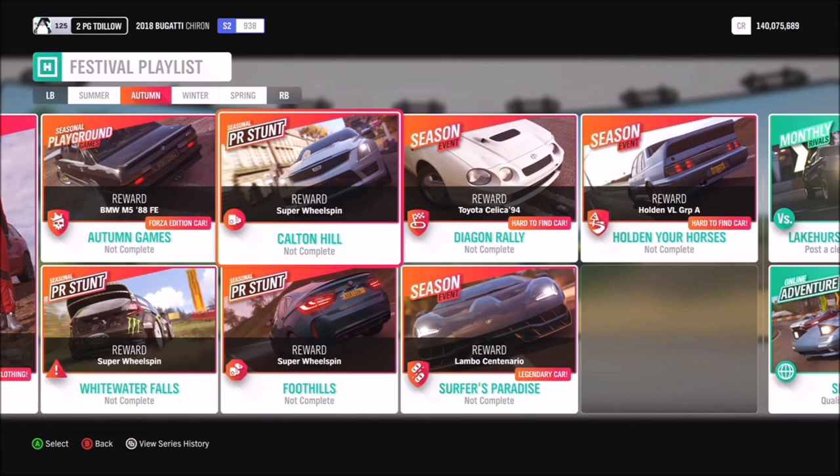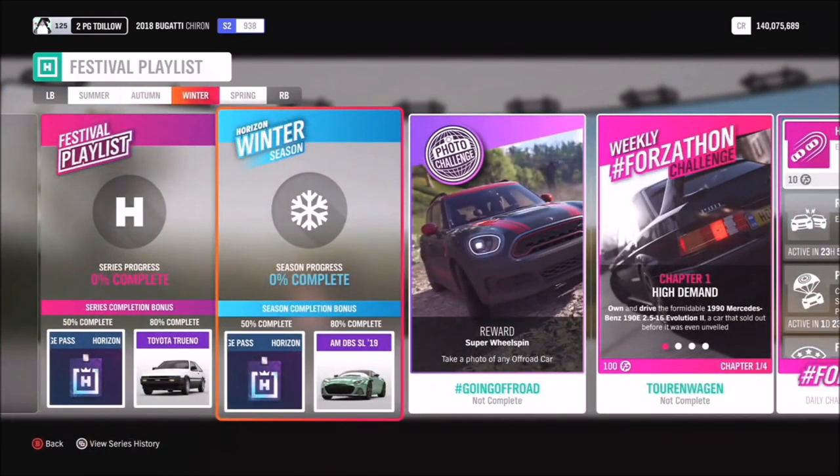In winter, another backstage pass at 50%, and at 80% you get the Aston Martin DBS from 2019. The photo challenge is hashtag Going Off-Road — take a photo of any off-road car. It's a simple challenge that gives you a lot of freedom to create a really interesting photo. Tweet it out and if they love it they'll retweet it.